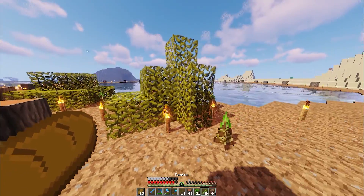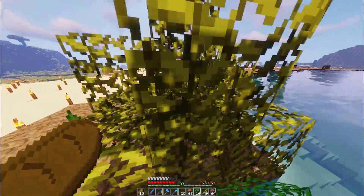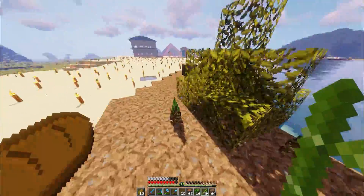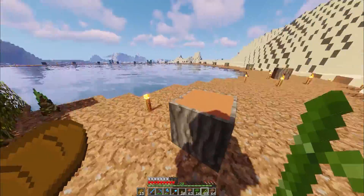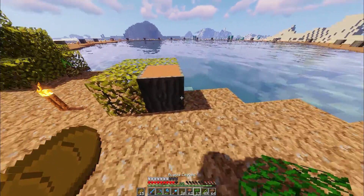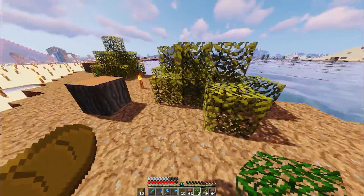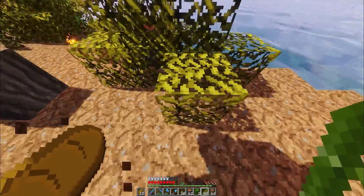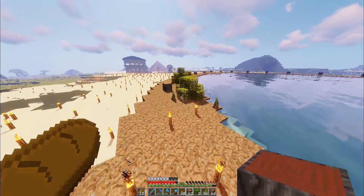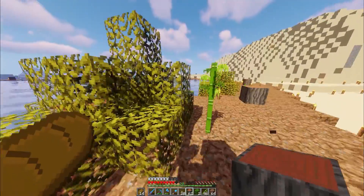On va faire des petits buissons comme ça. J'ajouterai peut-être un petit feuillage ici. Un petit bambou là, ici, et puis là. C'est sympa. Il n'y a pas de bambou dans les oasis, mais vu qu'il y a ce truc en plus dans Minecraft, je me suis dit : allez, soyez en fou. On va pouvoir mettre un ici. Maintenant, on va passer aux palmiers.